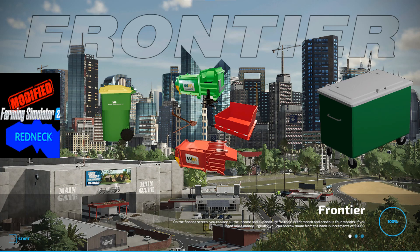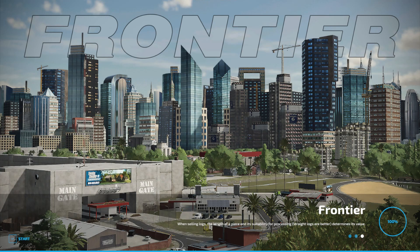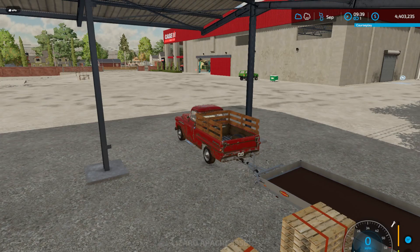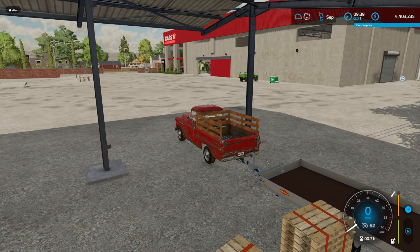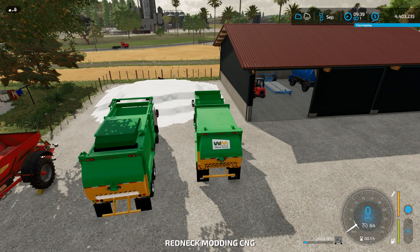Without further ado, let's get switched over to Farming Simulator on the Frontier map. One of the things I like about this map is all of the different sounds that it makes — oh my goodness, it has so many different sounds. I can see that my garbage trucks — I moved them a while ago and forgot to put them back. Let's go find them. There they are, over here at my farm.